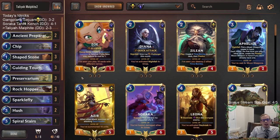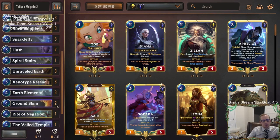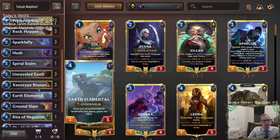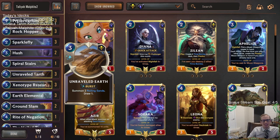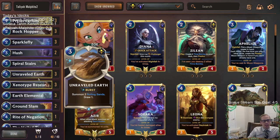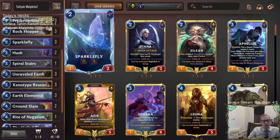That's Talia Malphite — even though we went two and three, our list definitely felt very competitive. We had some real close games in our losses. You could tell that the person who made this list had been playing this deck quite a bit and really tuning it. I was really impressed by Earth Elemental and Unraveled Earth. The last game showed the downside of Unraveled Earth — all three copies in hand and not really playable. But in many other games they were really helping, generating Spell Mana into Landmarks, multiple Landmarks, card draw.